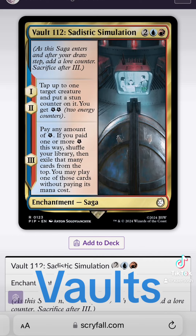Vault 112 is also in Fallout 3. All the inhabitants of Vault 112 are in suspended animation, stuck in a VR simulation that lasted about a couple hundred years.